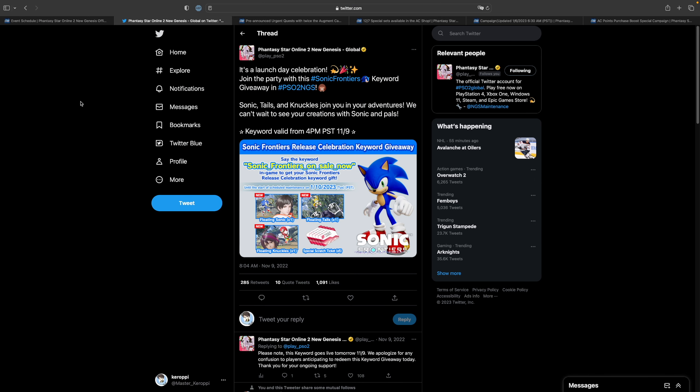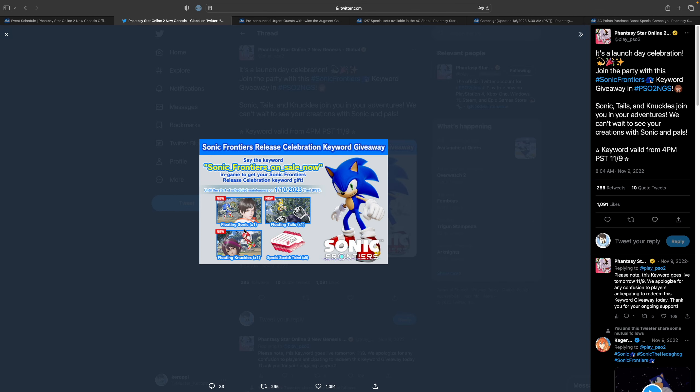The next thing I want to talk about are the keywords — I will leave all of them in the description below. However, there is one going away pretty soon, and that is the keyword Sonic_Frontiers_on_sale_now. By typing this keyword you get a floating Sonic, a floating Tails, a floating Knuckles, as well as 5 special scratch tickets. Make sure if you have not used this keyword yet that you type it ASAP, because this will be going away on January 10th.